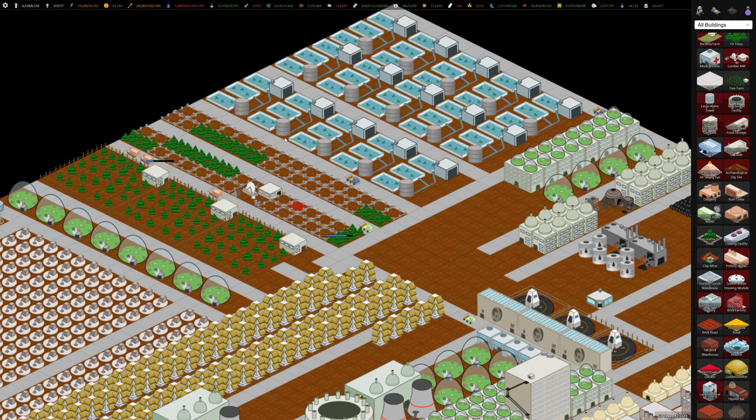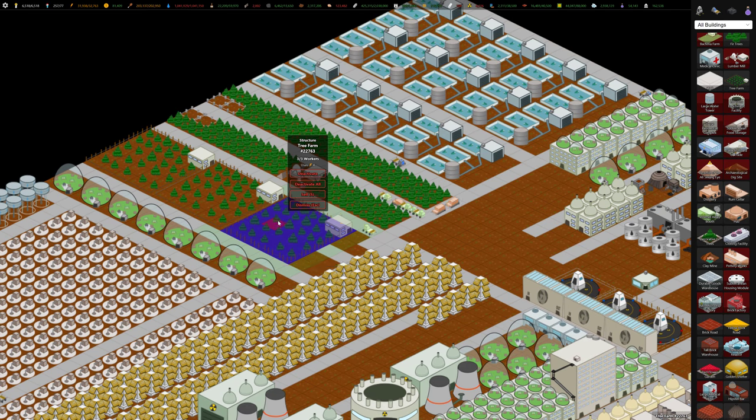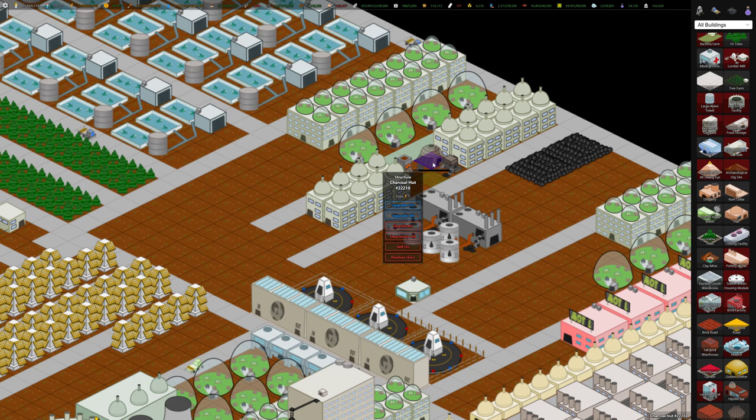This is a tedious way to generate wood, but once you have enough wood, you can build tree farms. They don't need bots — they automatically create wood for you. They're pretty slow and take up a lot of space, so they're not great. But what we're trying to do is generate enough wood so we can burn it in a charcoal hut. The charcoal hut is the primitive version, but there's an upgraded version called the charcoal factory.